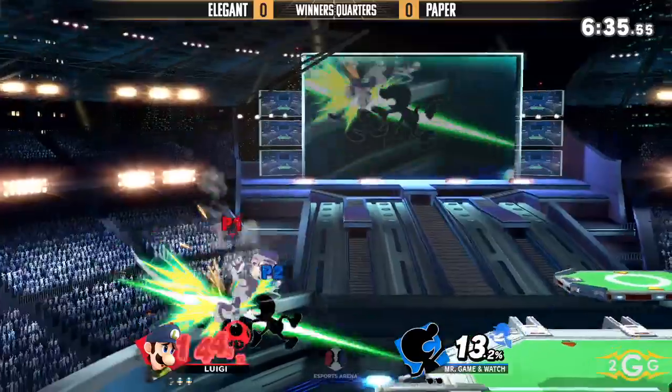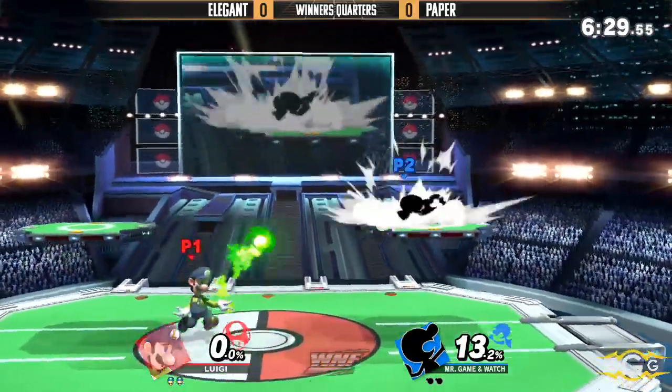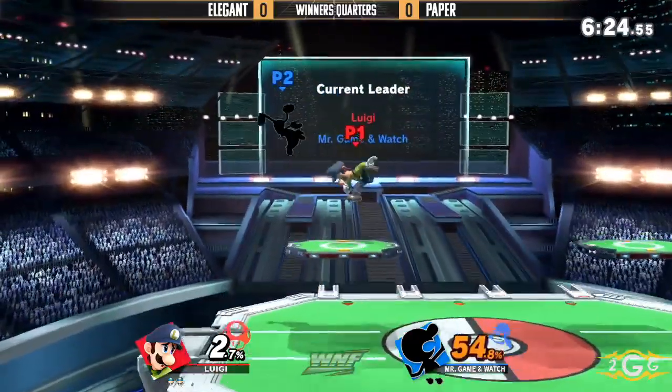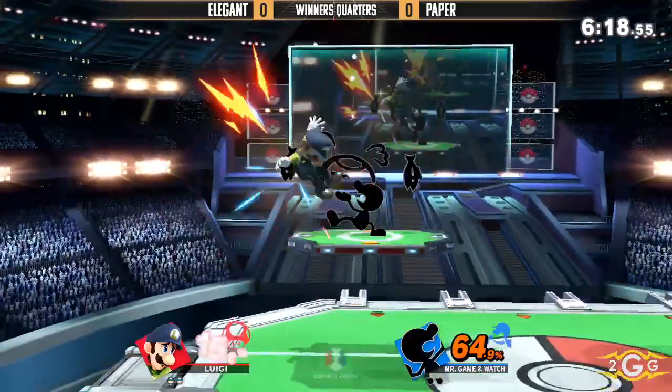Paper just struggling a little bit for this edgeguard, but finally gets the back air beating out the Luigi Cyclone even though it's supposed to be invincible. I think it's because it's a disjoint, or maybe he got it before the invincibility started up — either way, it's a disjoint so he might just hit him out of it.